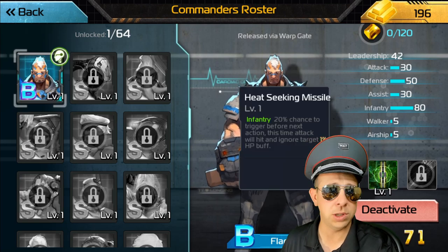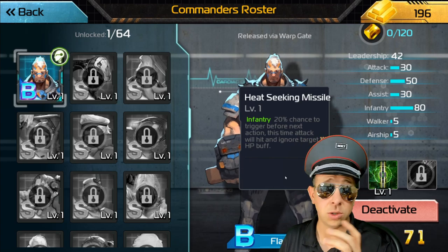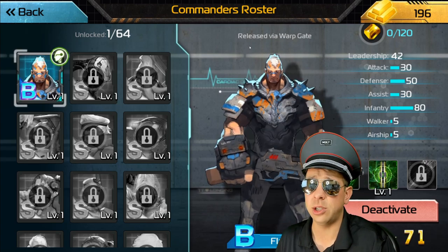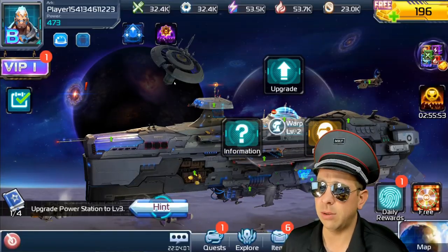All the commanders have different skills and work with different troop types. Flare works with infantry — notice the green infantry. There's also blue for walker and red for airship. Early on in the game you can choose any three of them. It doesn't matter, but that's not what we're talking about today — we're talking about buildings.